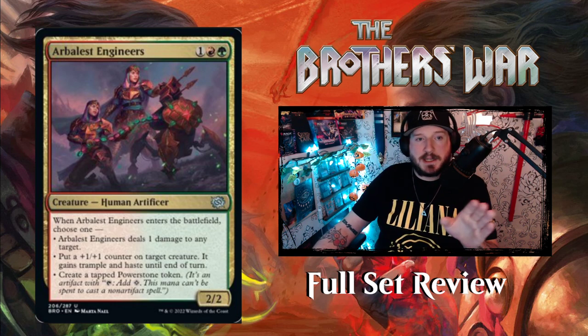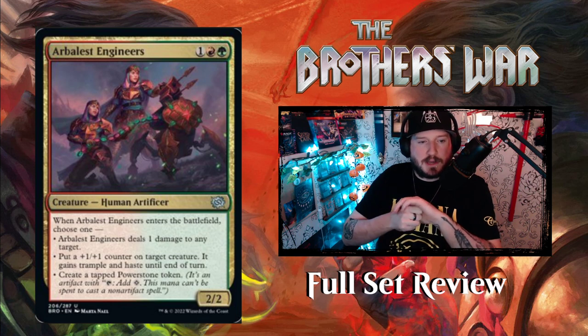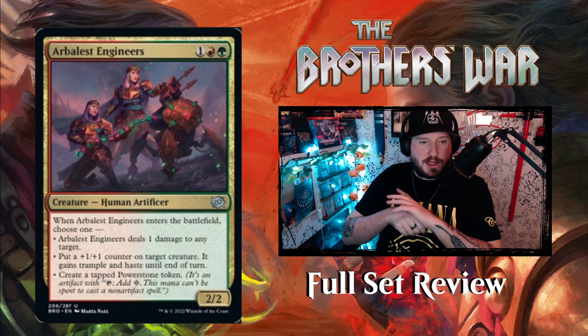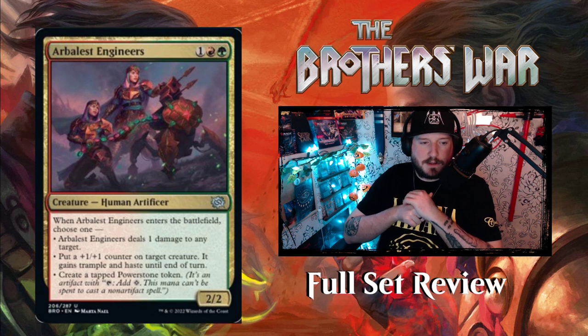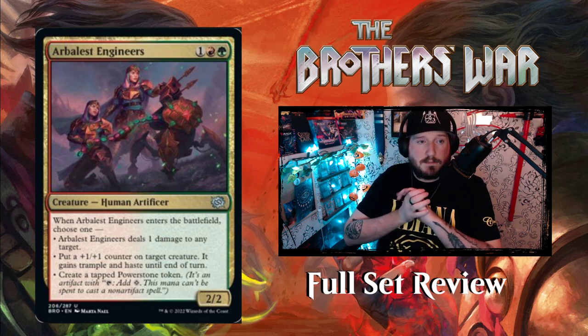First up we have Arbalist Engineers — one red and one green for a 2/2 Human Artificer creature. When Arbalist Engineers enters the battlefield, choose one: deal one damage to any target, or put a +1/+1 counter on target creature and it gains trample and haste until end of turn, or create a tapped Power Stone token.